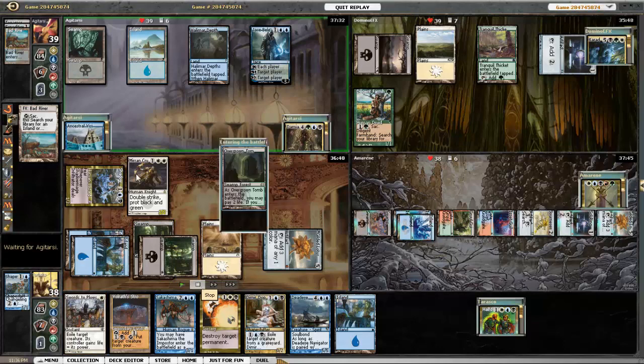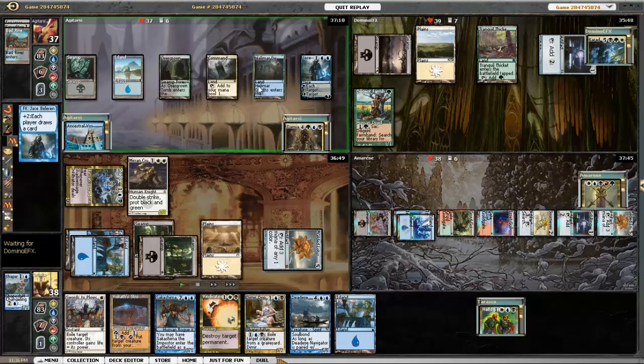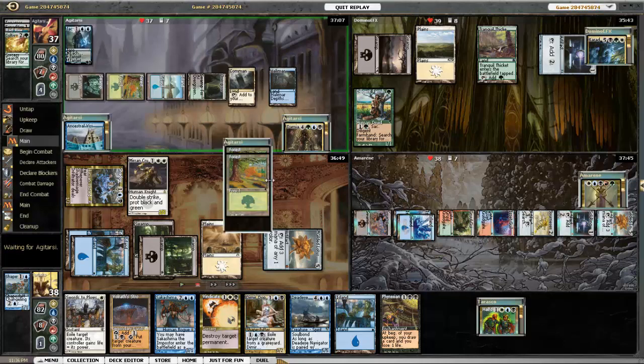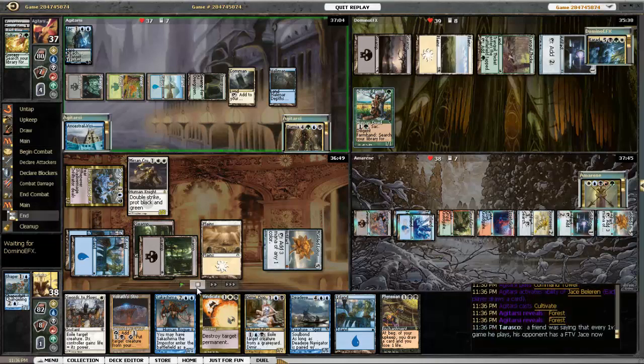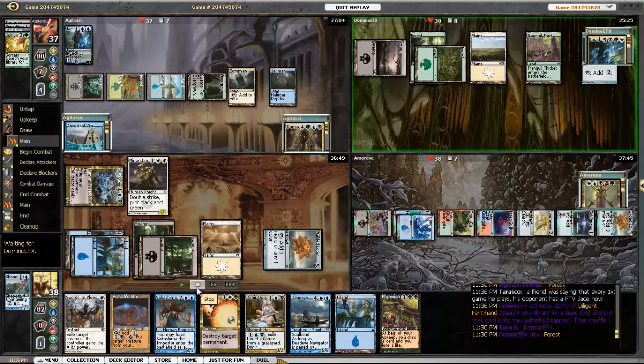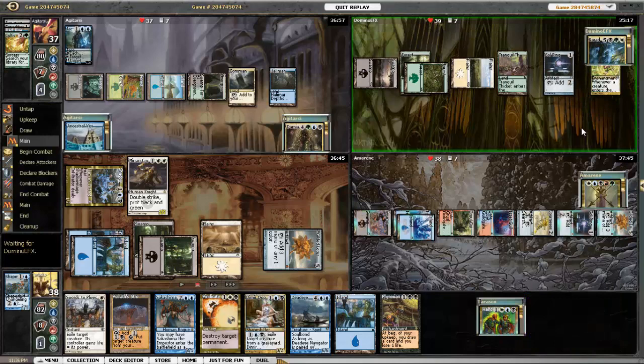Overgrown Tomb plus another land, everybody draws from Jace, Cultivate for Damia. I draw into Phyrexian Arena. There are some interesting things in Carador's graveyard — he ended up having to discard some stuff like Drana. And War of Shards — that's just a good overall card.